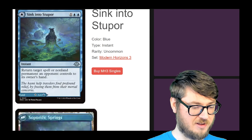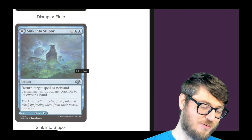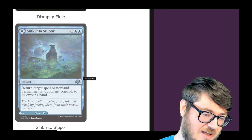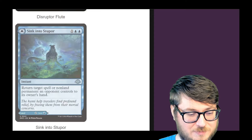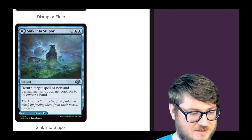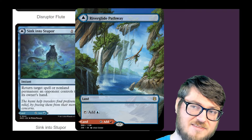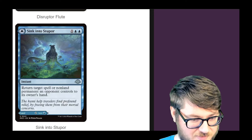Sync into Stupor — this lets you return a non-land permanent to its owner's hand, and it has a land side that comes in untapped. Can't ask for anything more. If these are budget-friendly, there's no reason not to play these in most of your decks — even in 60-card formats. When they first introduced these, the only ones with that untapped clause were the big expensive mythic spells. I like that we're getting more mana-efficient sides. The effects might be smaller but I get a lot more use out of them — Commander games are getting so much faster that most of the time I was ending up playing them on the land side. This actually makes me consider saving the spell. It's kind of like playing two-colored MDFC lands — you always save playing those for last until you run out of lands, so you can make the most informed decision. That effect is now being applied to these efficient spells.